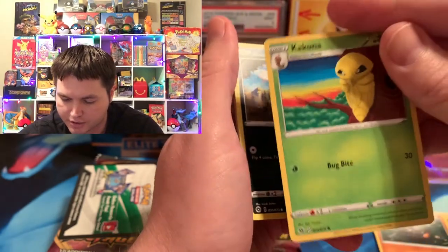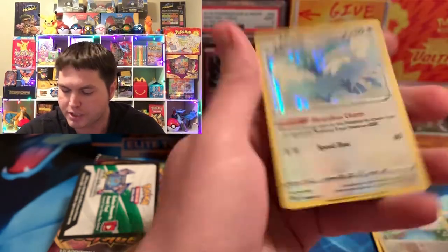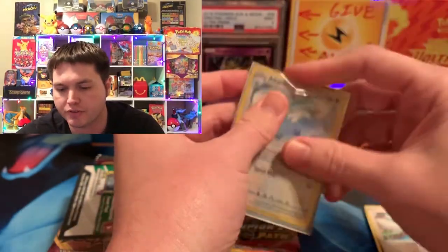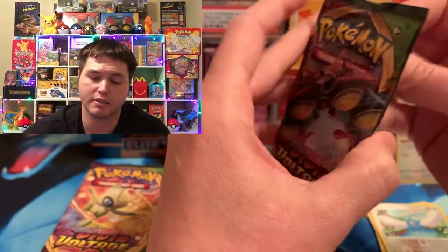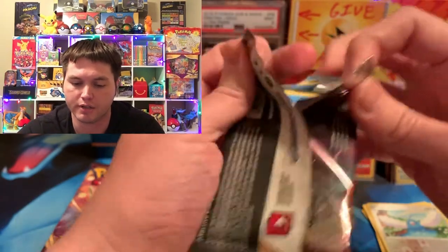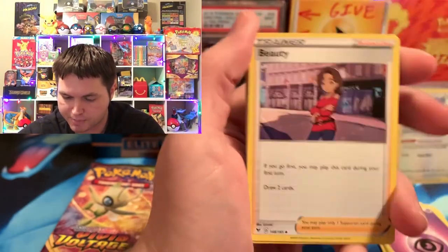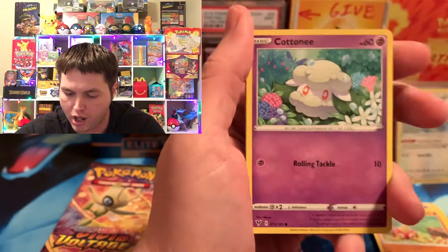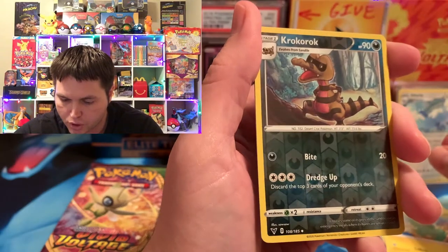But they're not worth anything because they're so common. I think you can sell the common cards like this Kakuna for more than the holos almost. We got a Carvana, Scraggy, Swablu, and we got an Altaria. These run from like 30 to 50 cents but they're so hard to sell online. The reverses do better for selling because it's a lot harder to get a rare reverse in Champion's Path than the guaranteed holo you get in every pack. So we got a Dusclops, Shuckle, Cottonee, Clavapus, Electrike. We got a Cro-Croc and a Clefable.